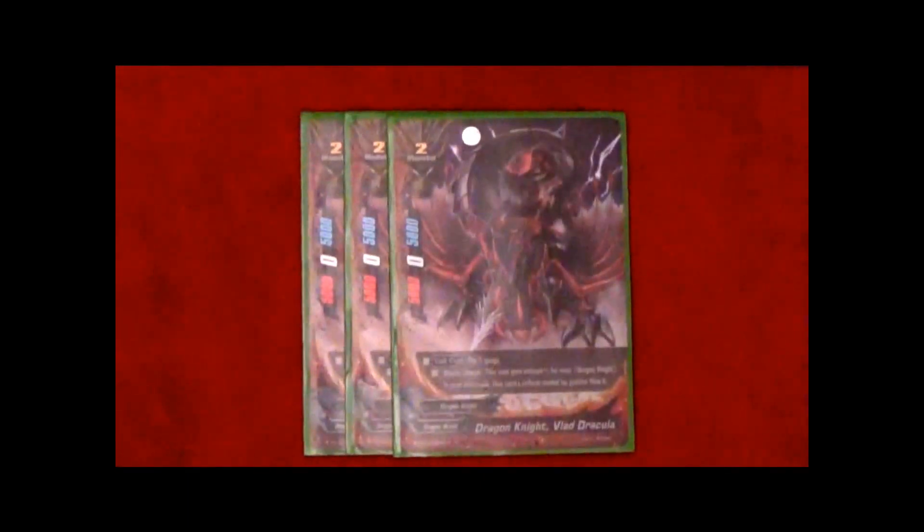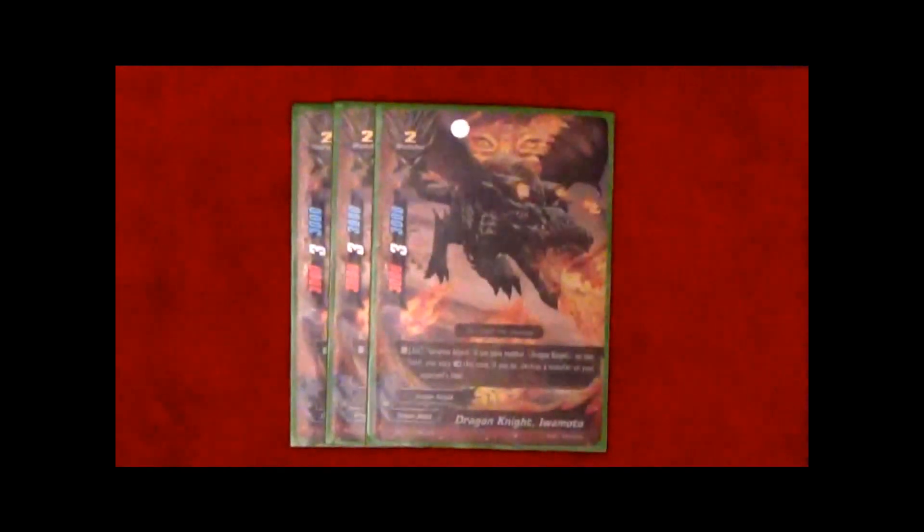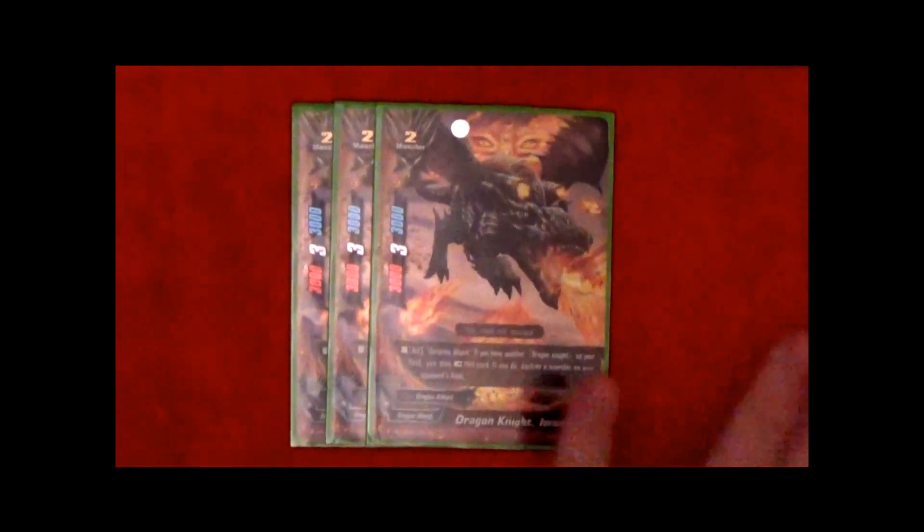Next up we have Dragon Knight Vlad Jokula. He has 5k power, 0 critical, and 5k defense. His call cost of 3 gauge allows him to have the ability that he gains 1 critical for each Dragon Knight in your grave, up to a max of 6. Finishing out the size 2s is Dragon Knight Iwamoto. He has 3k power, 3 critical, and 3k defense. His ability: if you have another Dragon Knight on the field, you may tap him and destroy a monster on your opponent's side.